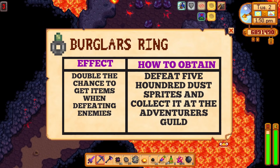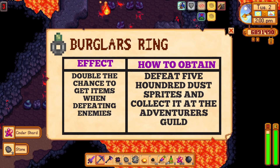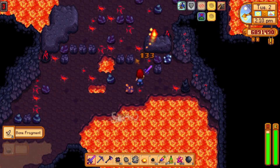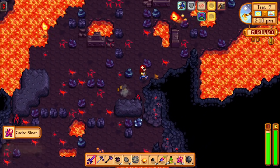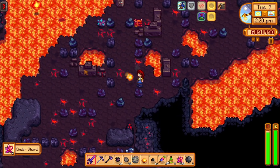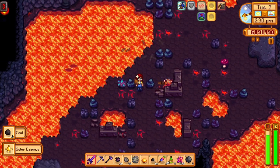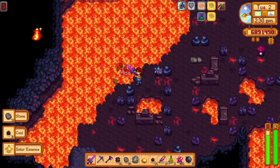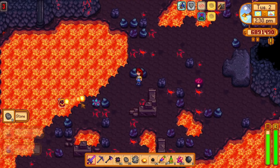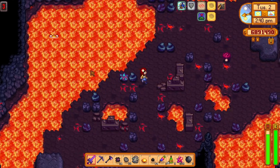Now let's talk about the burglar ring. This ring is a must-have. The burglar ring will double the chance that enemies drop loot, meaning you will get more coal from dust sprites and you have a greater chance of getting prismatic shards from enemies in the Skull Cavern. I have actually done some tests with and without the burglar ring and trust me, it makes a huge difference. To get the burglar ring, you will need to defeat 500 dust sprites. To make this task easier, remember that you can use monster musk to increase the number of enemies that will spawn. I managed to get it pretty quickly using some monster musk.